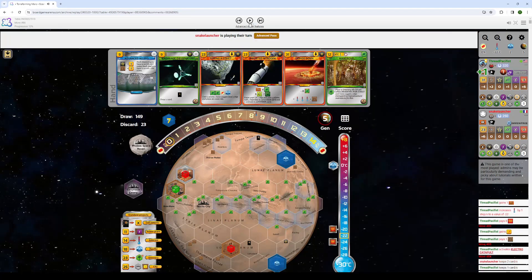I go ahead and sell my steel because I don't have a use for it currently. And with Towing a Comet, I have inclinations of being able to — at two plants — go up to six plants and then SP Greenery, Greenery, to get a nice conversion. So I want to start saving my plants here.